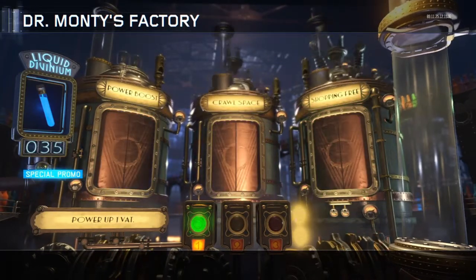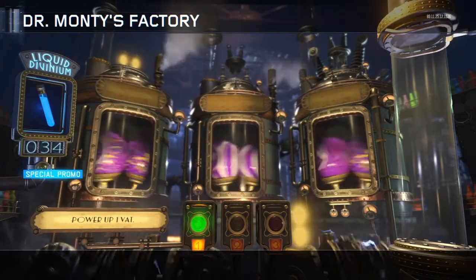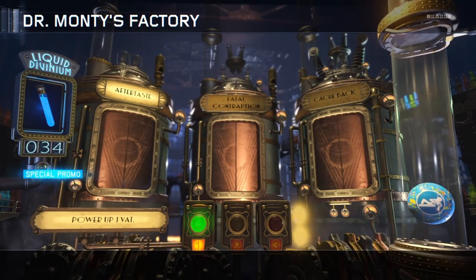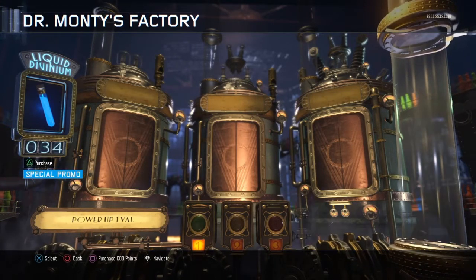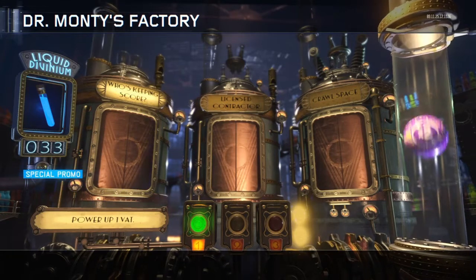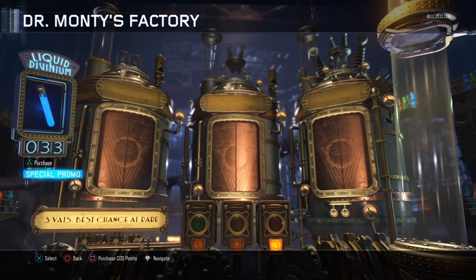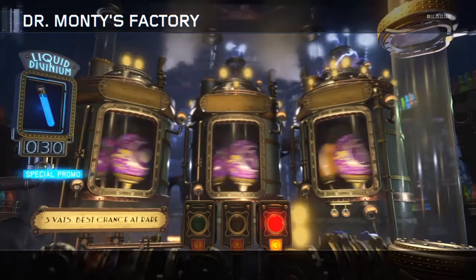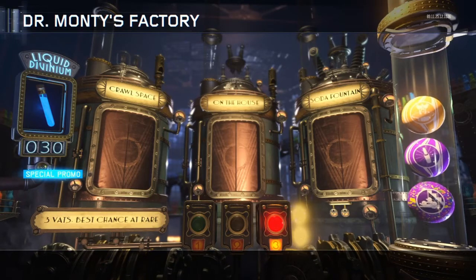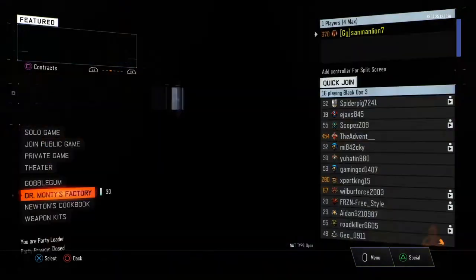Let's go — Shopping Free boys, Shopping Free. Let's get it. I love power boosts. Go ahead and drop a one in the chat if you guys do love power boosts as well. So we always get at least one orange gobble gum when we do the three vats guys. We're gonna back out, like we did before — it refreshes our things a little bit. We've gotten like three Shopping Frees in this opening so far, a few Round Robins.